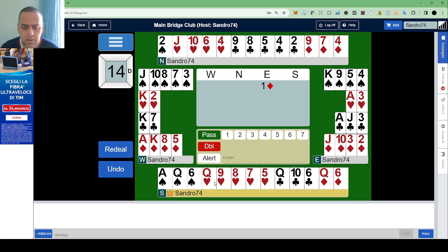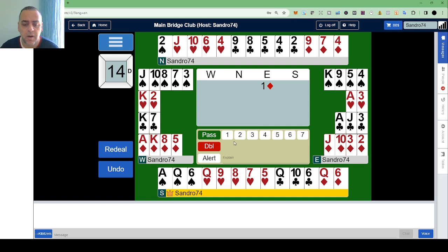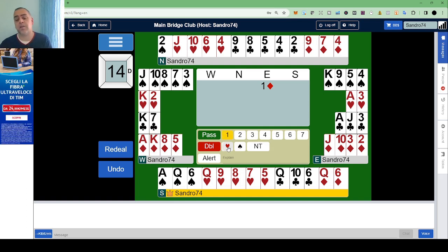South has 8, 10, 12 points with 5 hearts. I would bid one heart even if they are not so great. Anyway, you have 5 of them, so for me you should bid it.